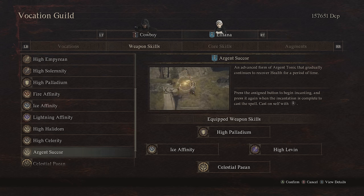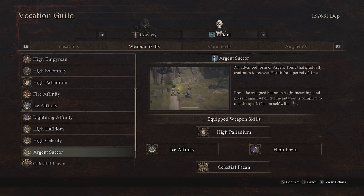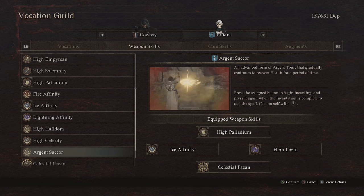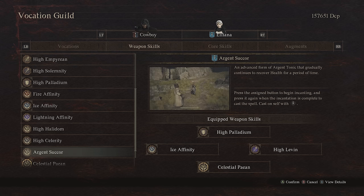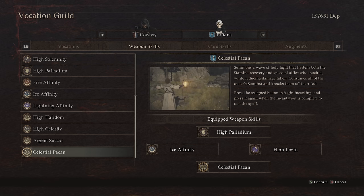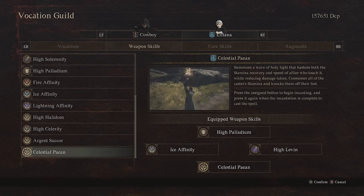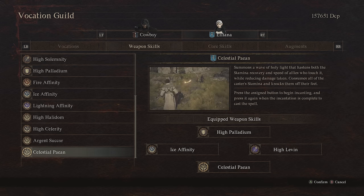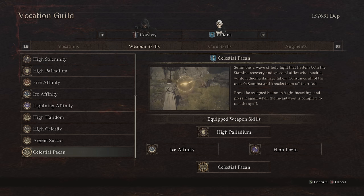Argent Sucker is a more targeted heal — you hit somebody with it and it continually keeps their health topped off while the buff is active. However, we have Anodyne as part of our base kit, which is also a very effective heal, so I feel like this is kind of overkill. I don't think we need two heals. Last but not least, we have Celestial Pain. This is a massive AoE that creates near-limitless stamina as well as a defensive buff, at the downside of your mage falling on their ass after the cast duration finishes. Still incredibly strong — probably one of the strongest abilities in the game because of how much it enables your party.